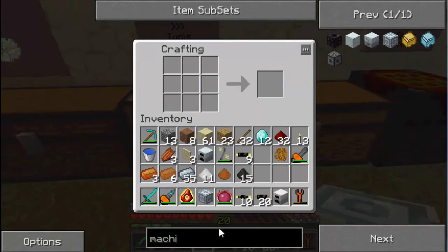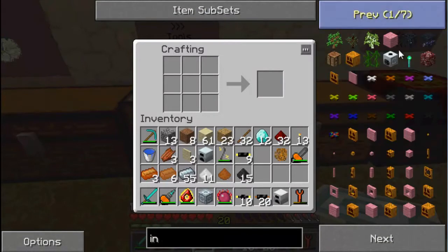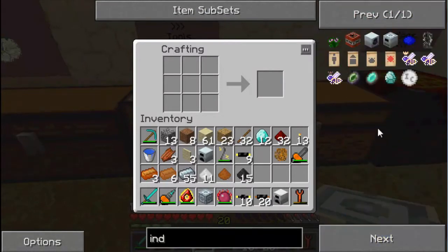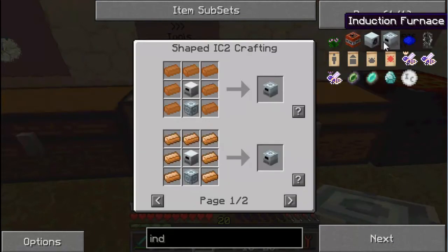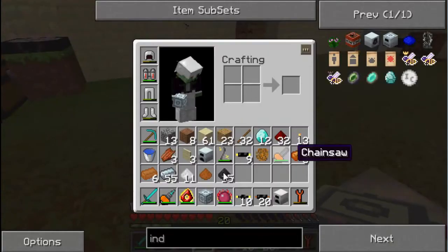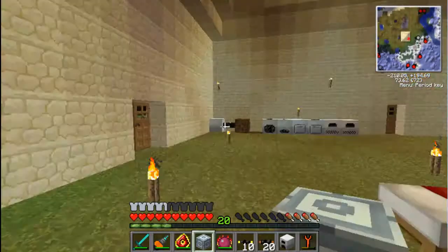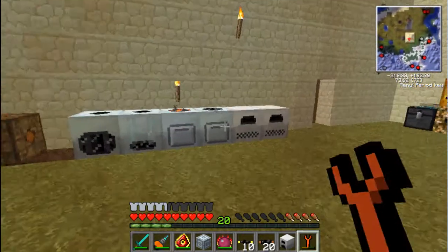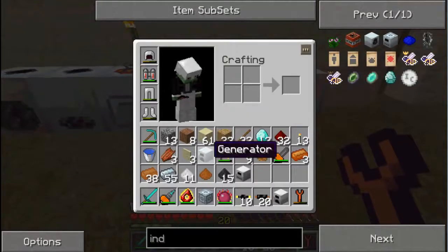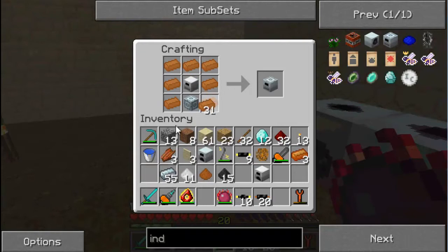Now with the advanced machine block we're going to make the induction furnace, which is an electric furnace surrounded by copper. Do I have enough copper on me? I do. I'll just take one of my furnaces and do it here - this, this, and that. Yep, the induction furnace.